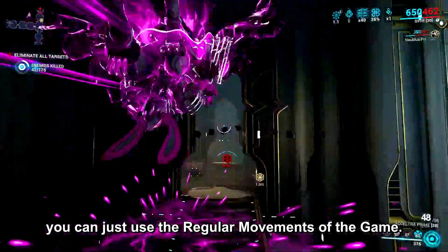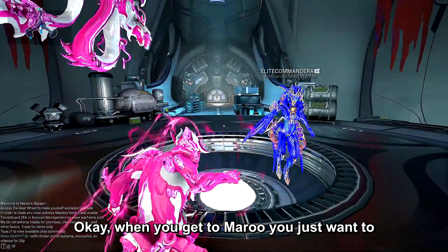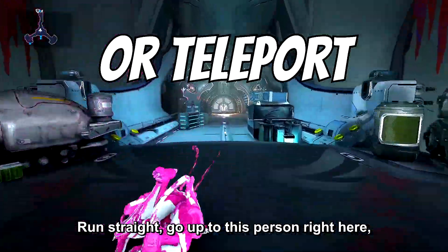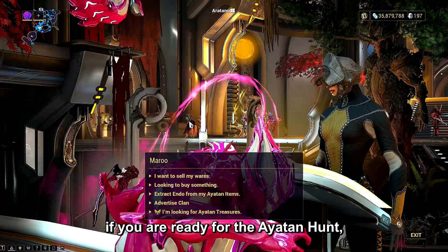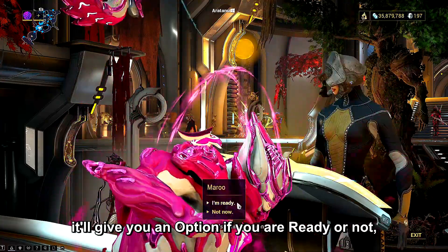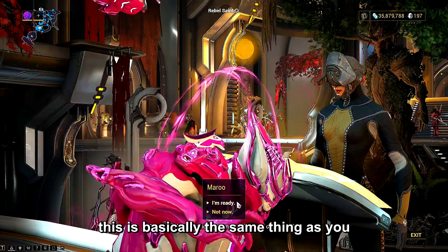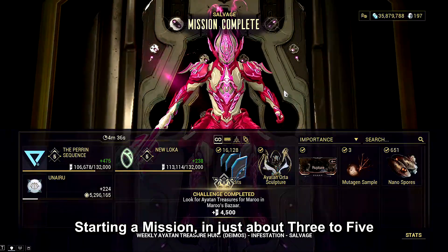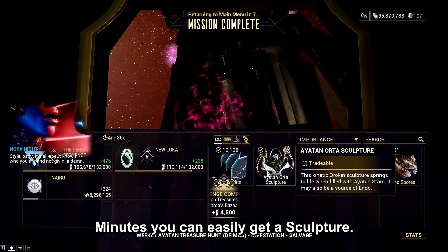When you get to Maroo, just run straight and go up to this person. If you are ready for the Ayatan hunt, click 'I am looking for Ayatan treasures.' It'll give you an option if you are ready or not. This is basically the same as starting a mission. In just about three to five minutes you can easily get a sculpture.